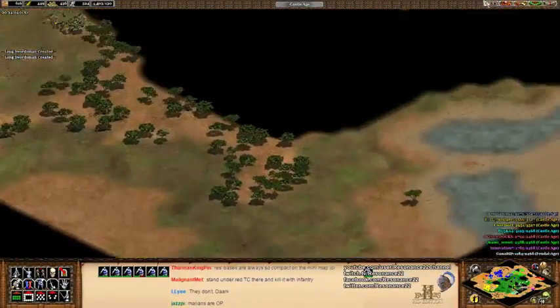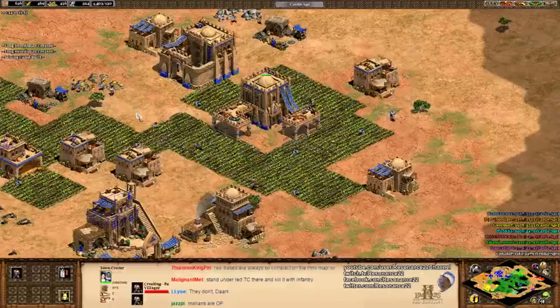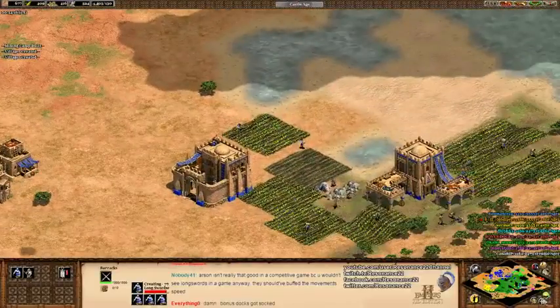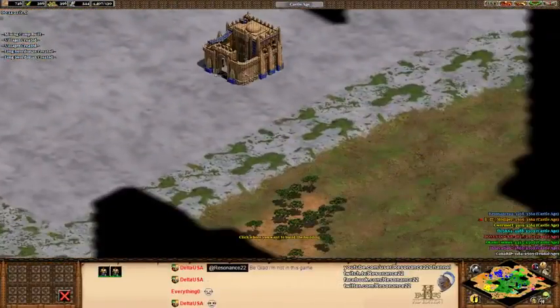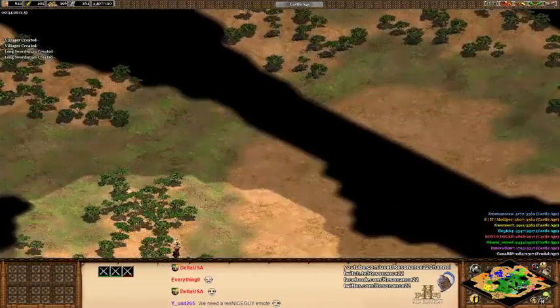Were those Gbetos? Hello, purple. I mean, I don't really need to worry if my opponent's villagers are safe — I can just simply kill their buildings.